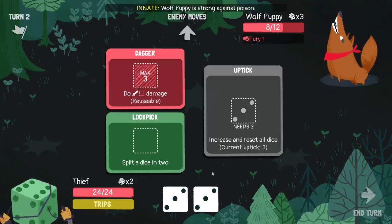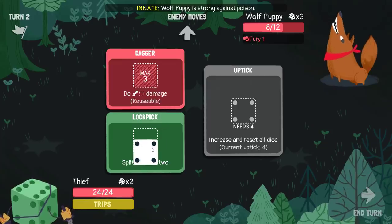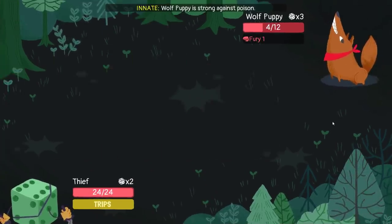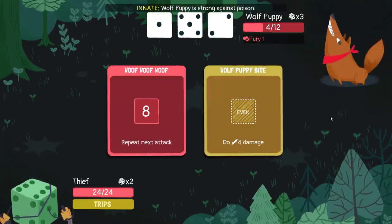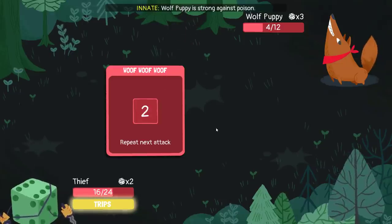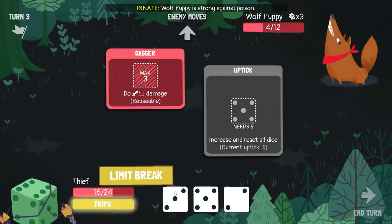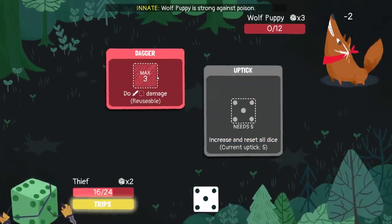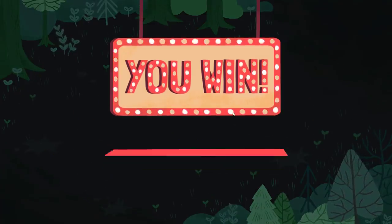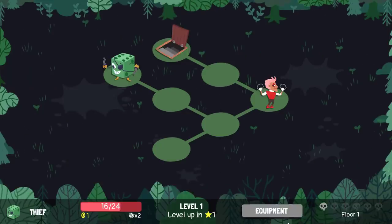So I can do 4 damage this turn. Uptick. Then I split. Throw that in. And then next turn I should split first — it's a very hopeful split though. Got it. Having control over the turn you're on for the uptick is going to make this a lot easier.